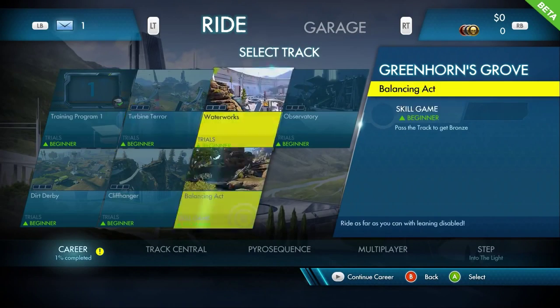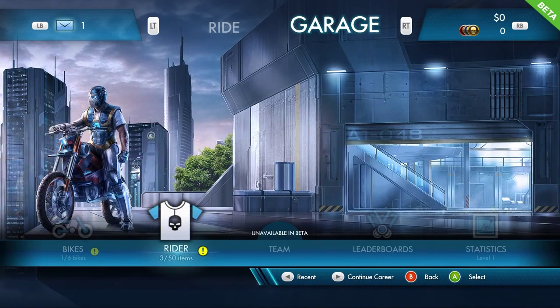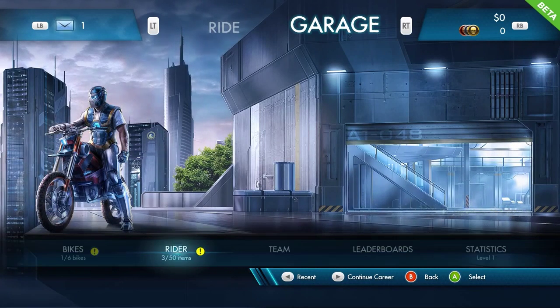So we're going to the next level, which is all beginners by the way. Garage. We've got six bikes. We can change the costumes as well.